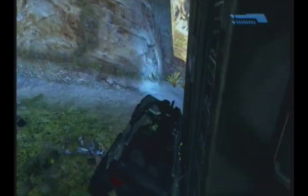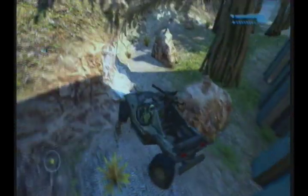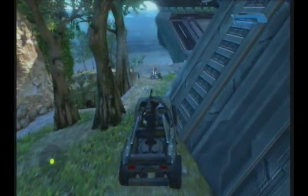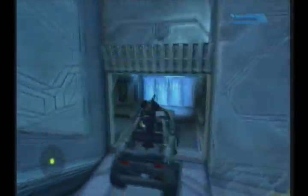You just want to squeeze it through the gaps and take it nice and steady through here because there is a cliff face on the other side and that will irritate you if you fall off. So again nice and slow through here, then just swing it around and take it into the chambers.